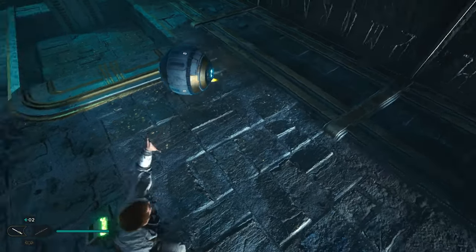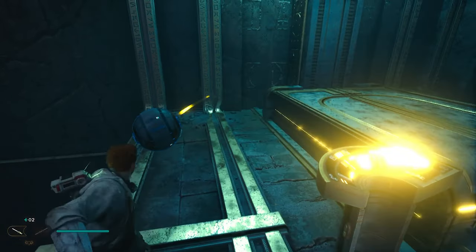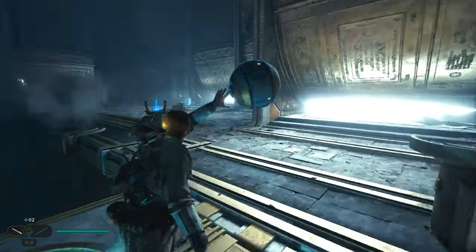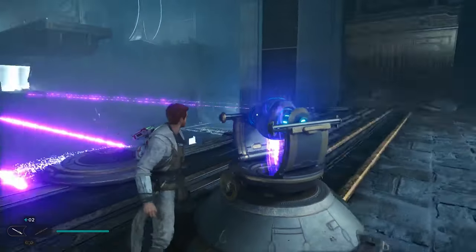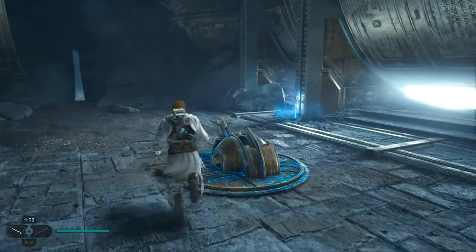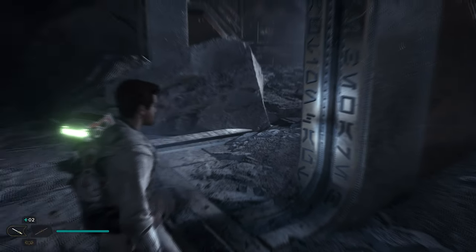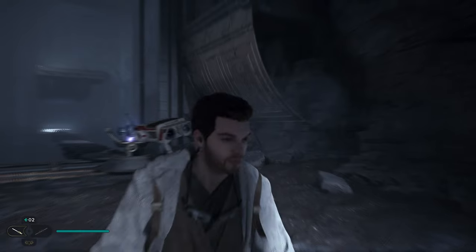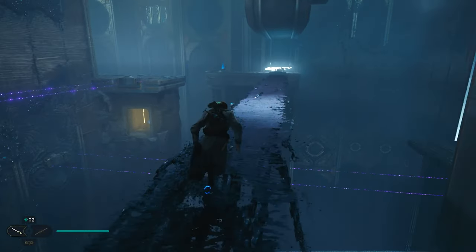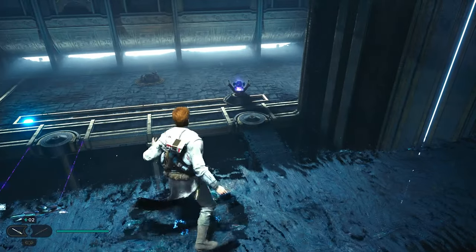I'm going to have to activate this elevator real quick. Pick it back up. Now you're going to want to store it in here. Give this a little push. Collect this echo if you want. Now you're going to want to walk across. Make sure you grab this.